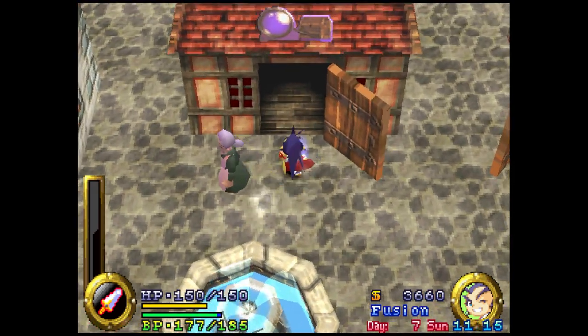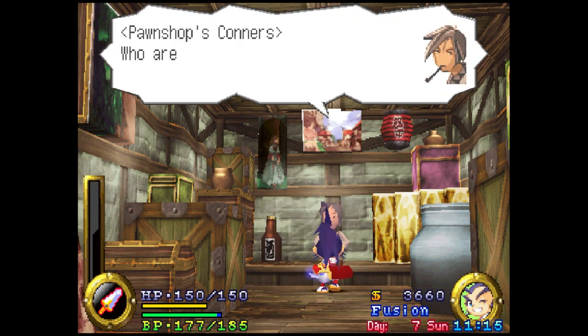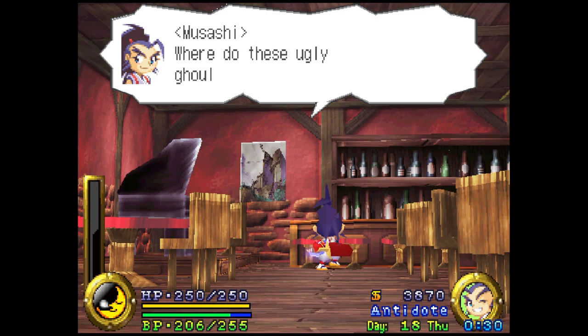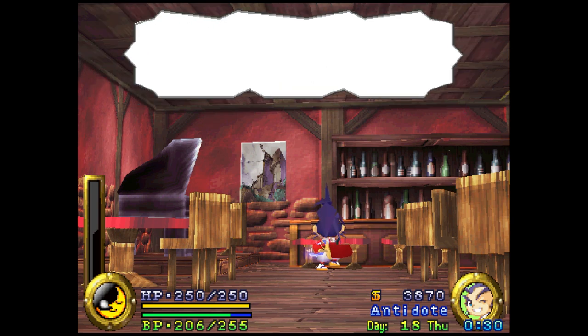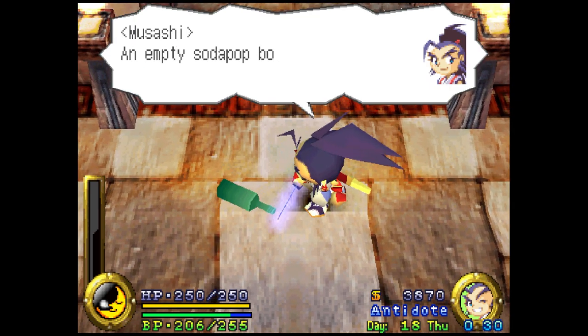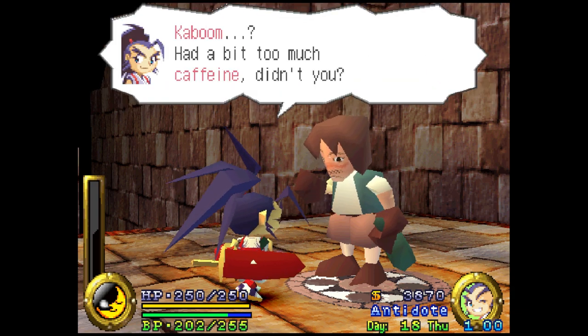As you can probably already tell from clips scattered through the video, from what I can tell it's mostly the same in Japanese, although the Thirstquencher Empire and their soda-based name theming is alcohol-based in Japanese. A similar toning down happens when you enter the so-called restaurant and see all the soda pop bottles. It's obvious what is really going on, and the lines put so much emphasis on calling it the wrong thing that it feels like it's intentionally making light of the localization changes on its own.